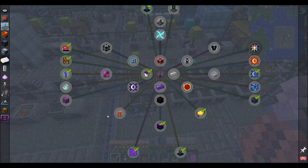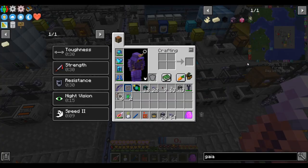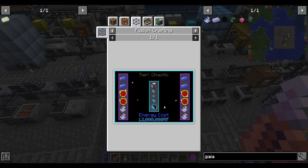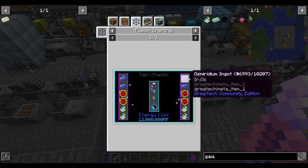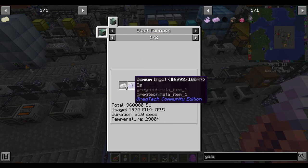Enough housekeeping, let's get on to today's project. I want to go get Gaia Spirits. Gaia Spirits are used in this pack to make the artifact that lets you go to Aurelia. It's been a while since we visited a new planet, so let's get on it. Gaia Spirits are only part of the solution - there's also Osmiridium, which is just osmium and iridium.